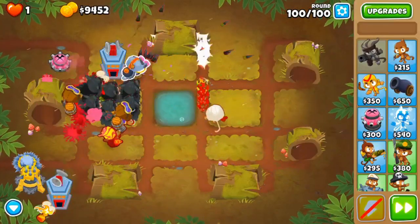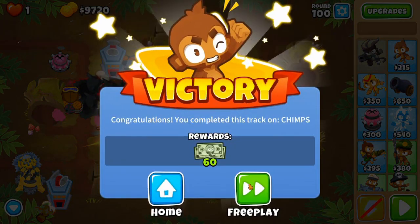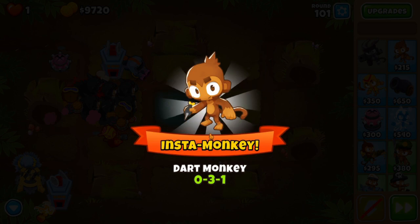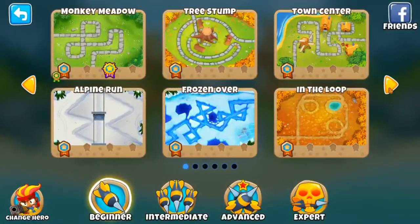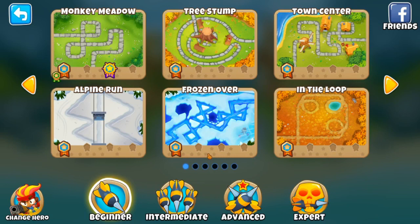And just like that, we beat Chimps mode — black Chimps badge! Let's see what our Insta Monkey is. Hey, it's a 0-3-1 Dart Monkey. Not at all fitting. Alright, so yeah, that is how I got black border on Logs. If you want to see me go for black border on any other map, just leave a comment down below and I'll go for it. I'll see you guys next time.